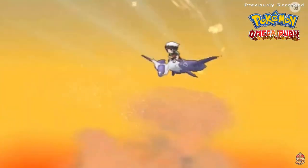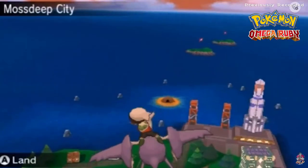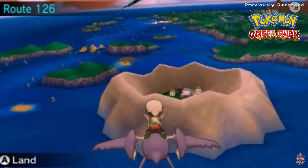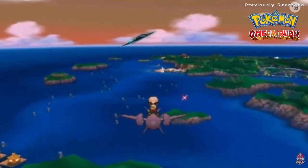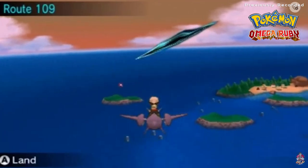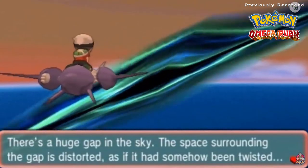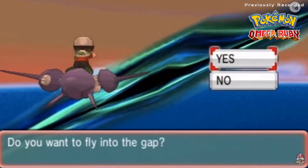Here it is - Mega Evolution. There's a whole bunch of spots here but now that you have the three legendary Pokemon on your team, you can see a rip right there in the sky. There's a huge gap in the sky - the space surrounding the gap is distorted as if it's somehow been twisted. You want to fly into the gap? Sure, let's go right ahead and get in there.